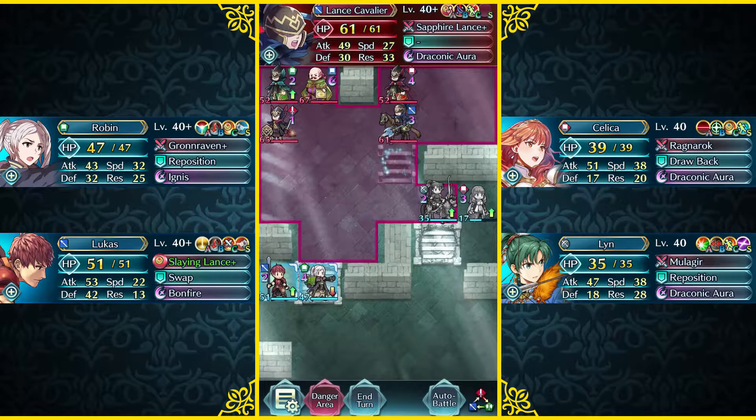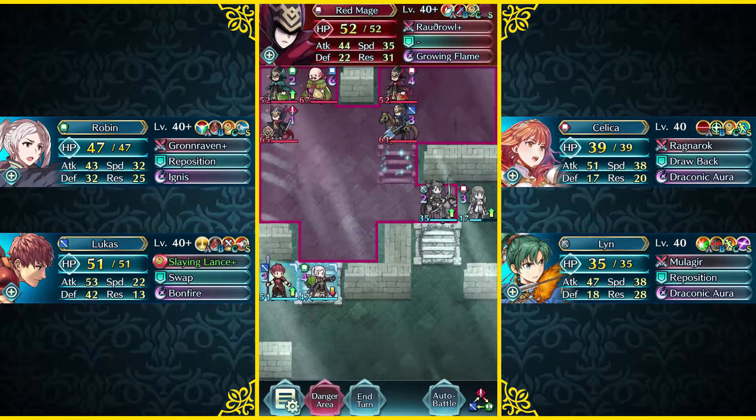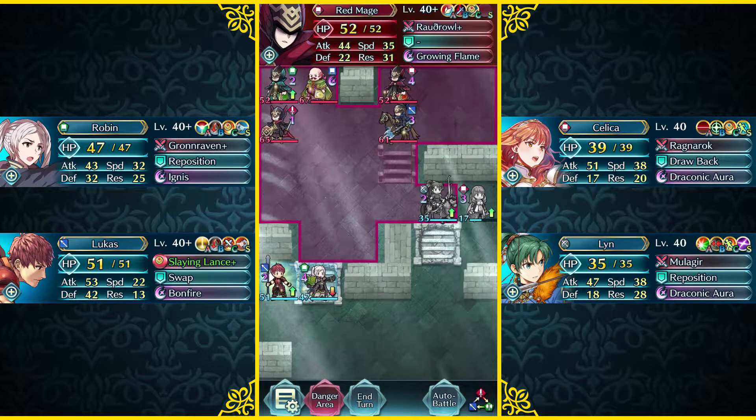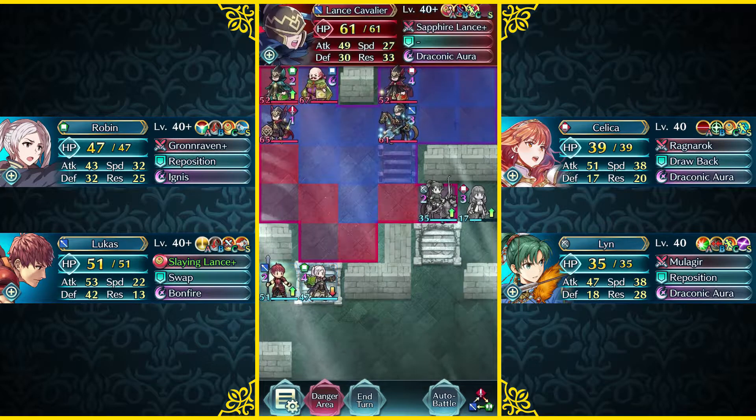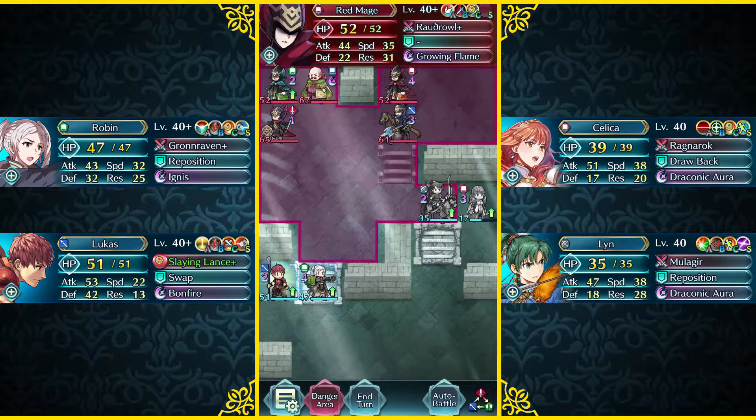This Lance Cavalier can't reach my Brave Lynn because of the Trench tiles over here, which is pretty nice, but that forces the Red Mage to come down here and actually fight my Brave Lynn. It's actually kind of nice that they put the Trench tile here, and they had the Mage with the Owl Tome, so that this Lance Cavalier actually doesn't move, and gives the boost to this Red Mage. So that's kind of interesting design.